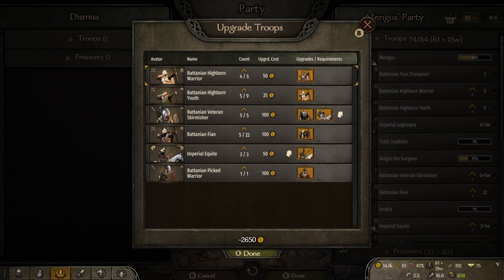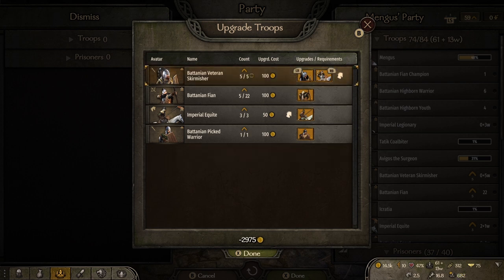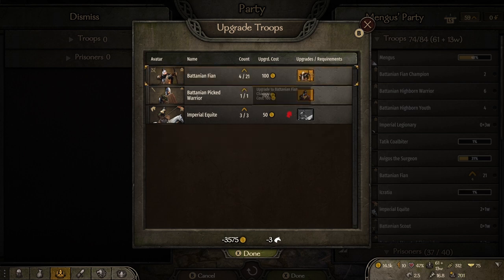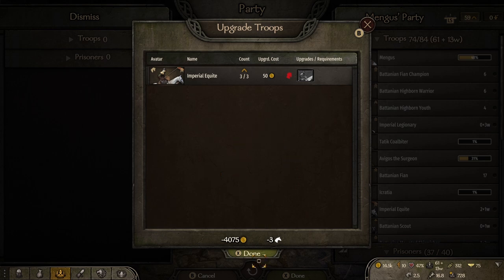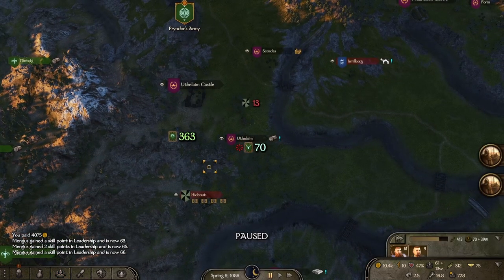Someone also asked if we could do a bit of smithing next time, so we're gonna try and look at doing a bit of smithing in this episode. So we've got our upgrades — that's gonna cost us four grand, ouch! That's quite a bit. However we will get some leadership experience for this, and we did get that.